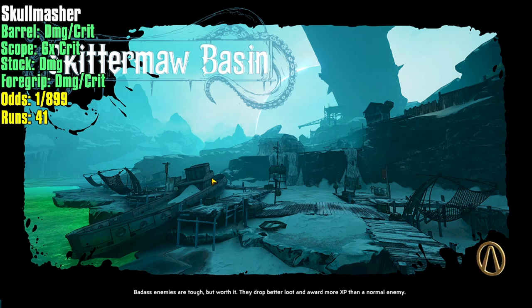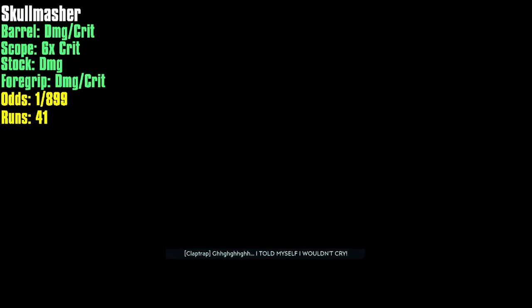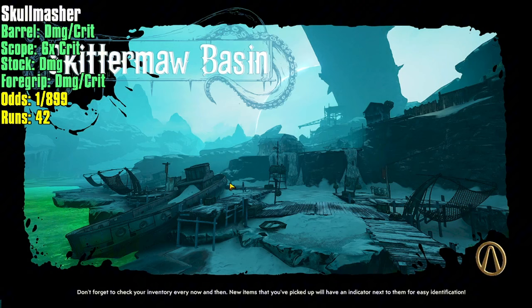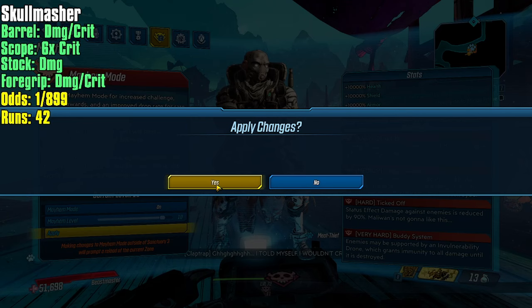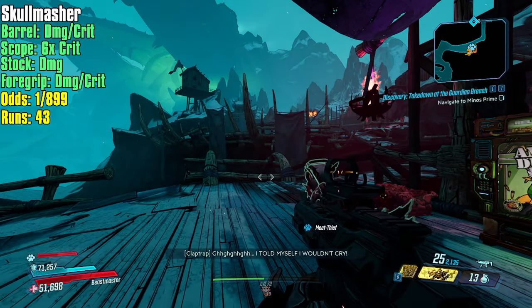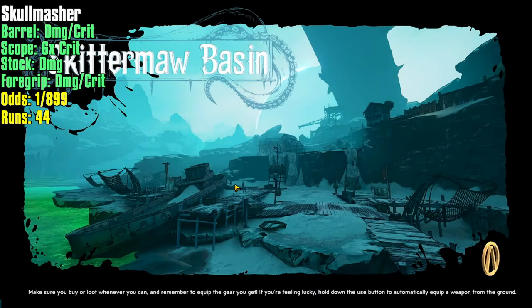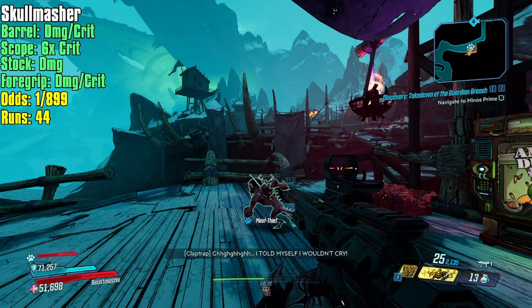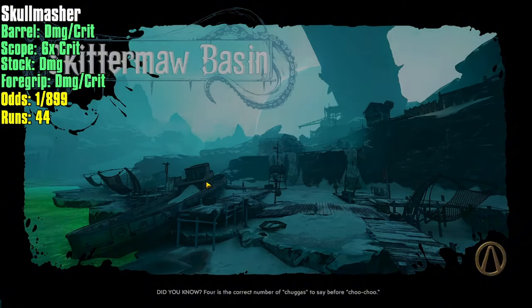We're looking for a very specific Skull Masher. This farm honestly didn't make things much quicker, it just made it a whole lot easier — you do not have to kill the Tink of Cunning at all, and that was a tough farm. I also don't want any other legendaries in the pool because those will go into the Lost Loot Machine and I'm not entirely sure if it filters by recency or item score. We can check that by seeing if any non-Skull Masher items have higher item scores.